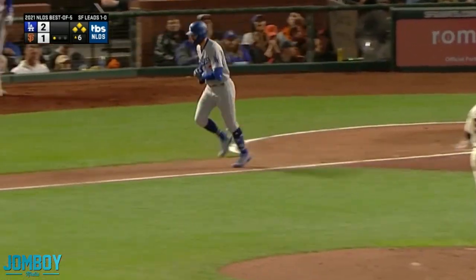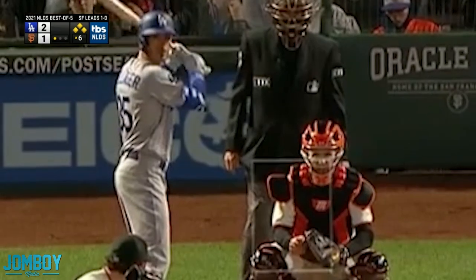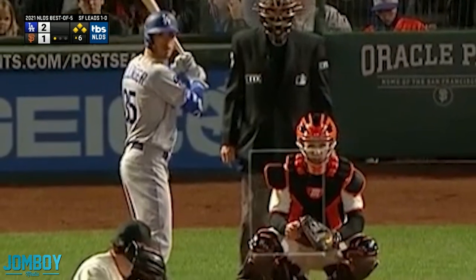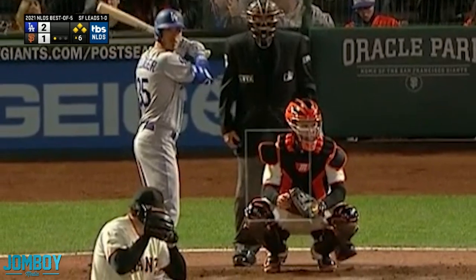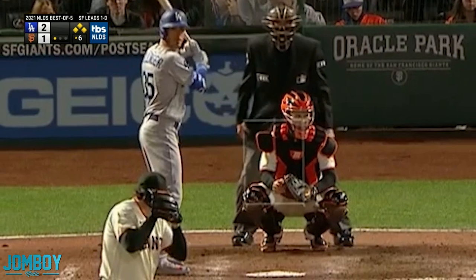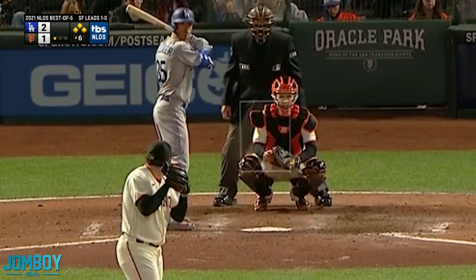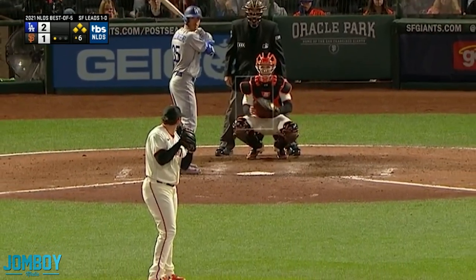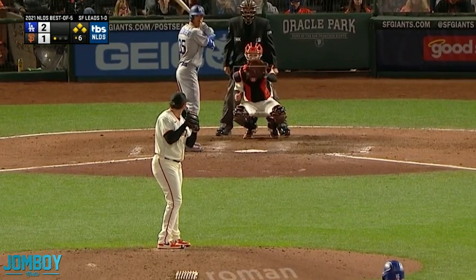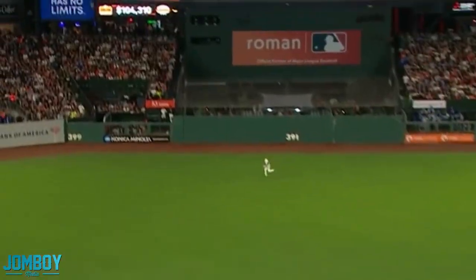Bases are loaded with one out, which means a fly ball scores a run, a wild pitch or passed ball scores a run, a walk obviously scores a run. So as a batter — if you're Bellinger coming up — you're thinking: fly ball scores a run, I should swing early because he doesn't want to get behind in the count, he doesn't want to walk me. Or are you thinking: this dude just walked a guy, he's missing the zone, be patient, make sure he comes to you? Two different schools of thought. Cody Bellinger takes route one — he's going to swing early as soon as he fills up the zone.